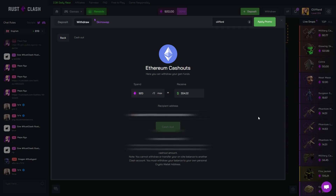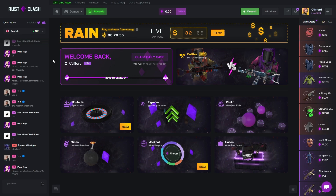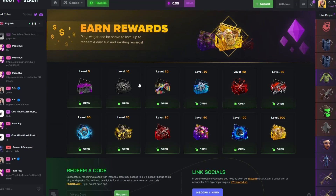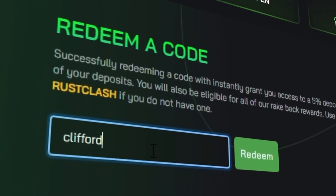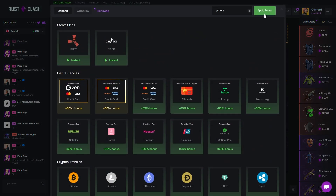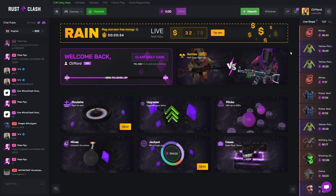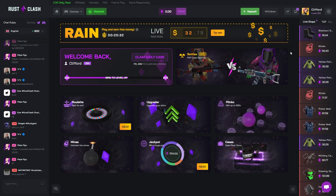$500 into the wallet — it's been sent through. I can't believe we hit that upgrader to finish off the video. As always boys, if you want to check out the site for free rewards, type in the code 'clifford', click redeem or deposit. Top right corner, clifford, apply promo — really does help me out. You get instant rake back as well as a deposit bonus. If you want to be a part of future videos, go to the Discord and comment your case suggestions in the case suggestion channel. See you boys in the next one — have a good day and peace out!